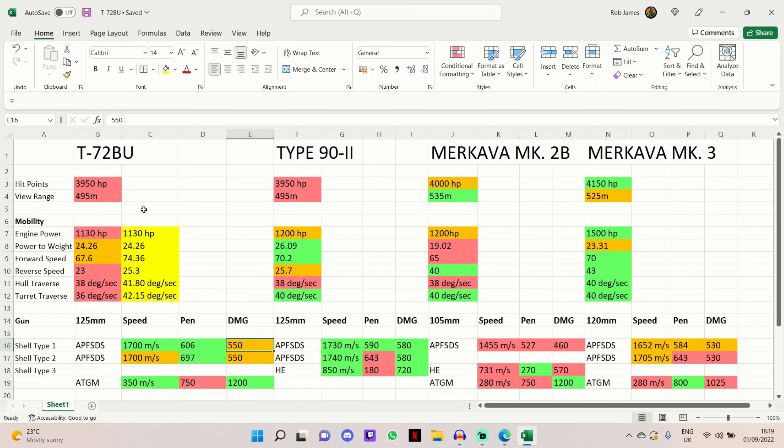If you haven't seen one of my reviews before: red is the worst in the comparison, green is the best statistic, orange is somewhere in between, and highlighted yellow ones are the updated stats with my commander and equipment setup applied. First, hit points — it is red, joint worst with the Type 92 at 3,950 hit points. That's still nothing to sniff at — it's only 200 worse than the Merkava Mk3, which is the best in this comparison, and it's not too much of an issue at all.